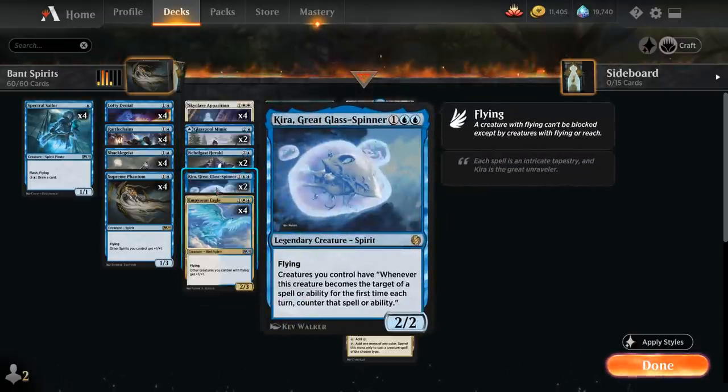We also have two copies of Kira, Great Glass-Spinner — a 2/2 legendary spirit with Flying, saying creatures we control have: whenever this creature becomes the target of a spell or ability for the first time each turn, counter that spell or ability instead. Kira is a great way to protect us against spot removal spells.